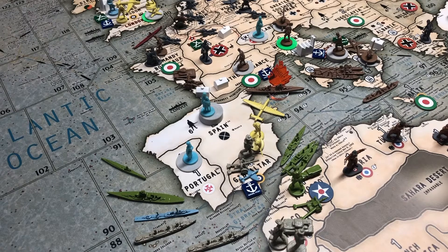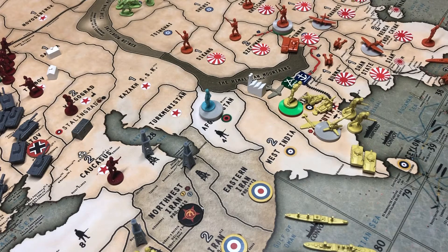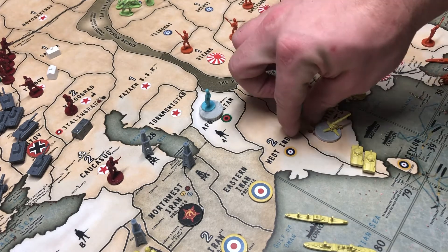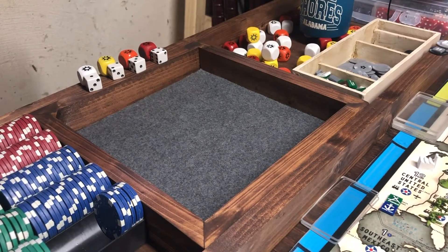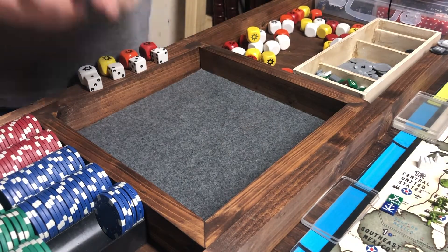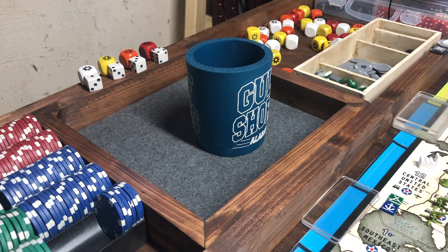I'm drawing a blank on other combat — I didn't have it marked. Oh, Burma! He just took Burma. It's one of his 12-point territories. I'm gonna send two infantry, artillery, and the fighter against his one artillery. Let's do the Burma battle: I have two infantry, one artillery, and a fighter — one infantry is supported. I got one hit, that's all I needed. He's defending with one infantry. He missed, so I take Burma back.